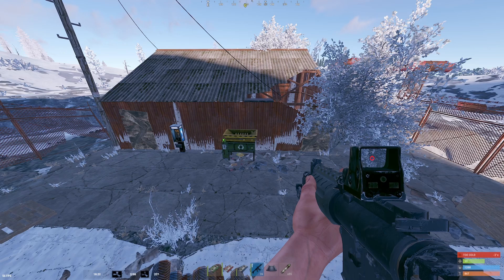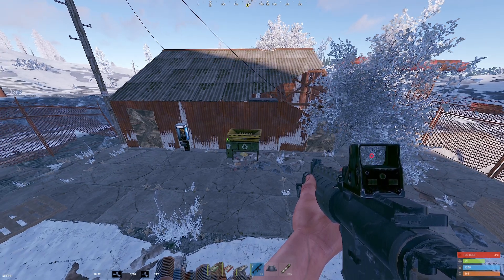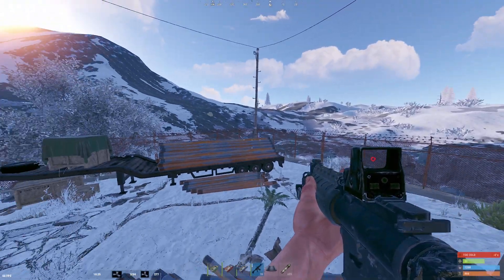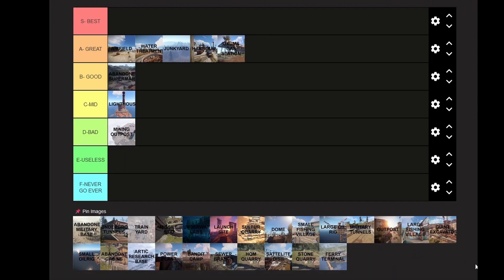Overall, Sewer Branch is pretty wide open and building near it is actually pretty viable — you can even see the recycler from your front door in some cases. It's one of the very few monuments where you can easily get a blue card, so there'll always be traffic and it'll always be valuable. Depending on your goals in a wipe, I would highly recommend it for solo or duo groups.